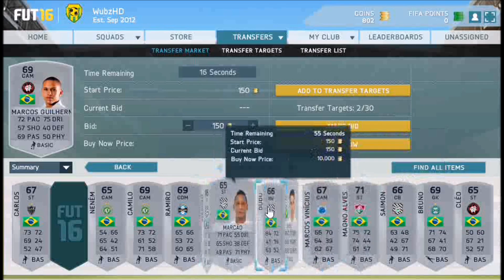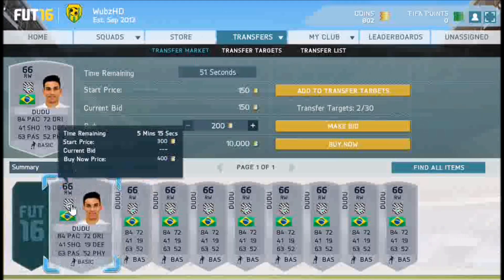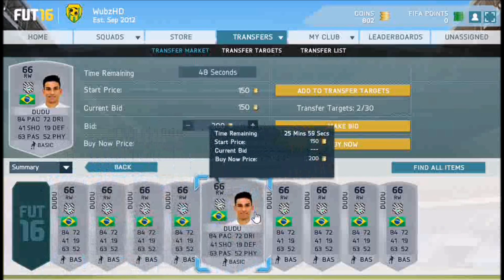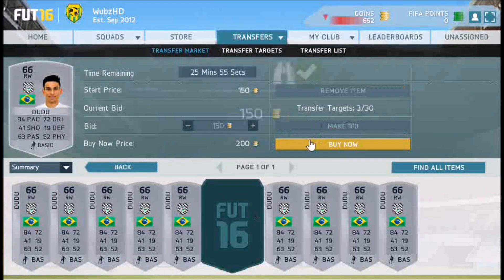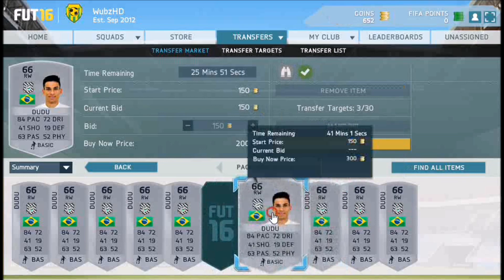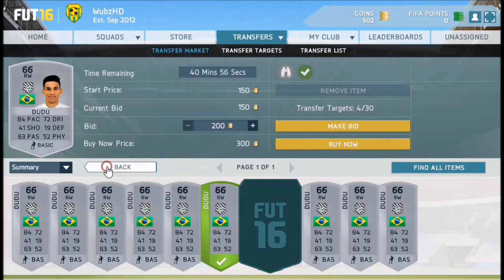We have a Dudu there. Dudu actually has 84 pace and looks pretty good. So I'm going to find all items again and see if we can get any deals for him. There — we've got one for 200 coins. I'm going to put a bid on here for 150, which should be a good deal if we can pick him up. I have another one here — I'll pick that one up for 150 as well.